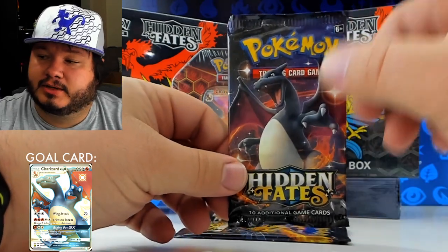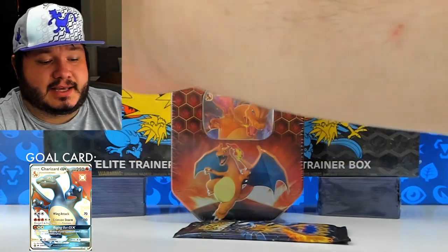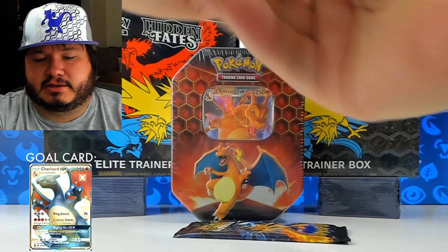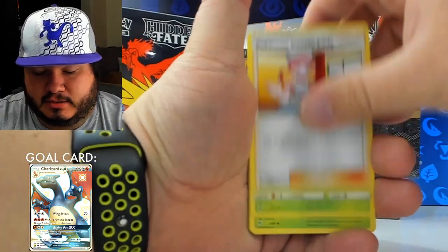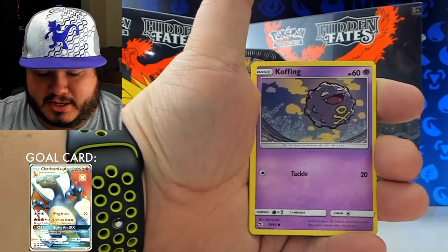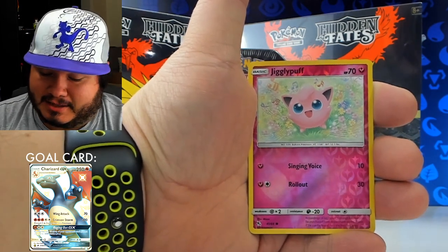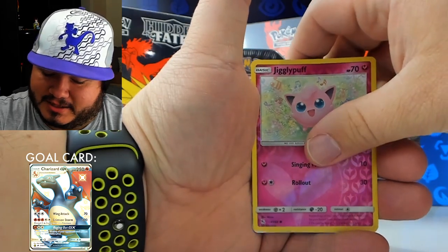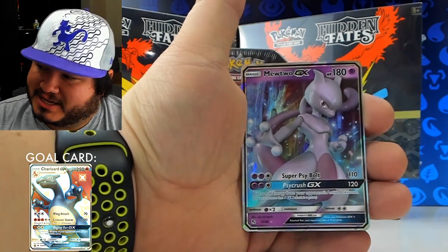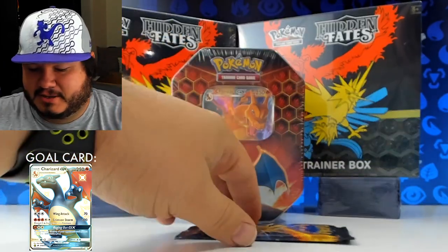Got a Shiny Charizard pack here. I'm going to say I'm feeling it in my jellies — we're gonna pull it in this one. We got Energy, Pokemon Center Lady, Scyther, Metapod, Pikachu, Jigglypuff — yeah, my boy — Koffing, Cubone, and my boy in reverse. And then — oh! Mewtwo GX! I'll take it. I will take it. Pretty sure I need this one. My boy came through. Wasn't the Shiny Charizard, but it's pretty much a close to perfect pack for me. Very happy with that.